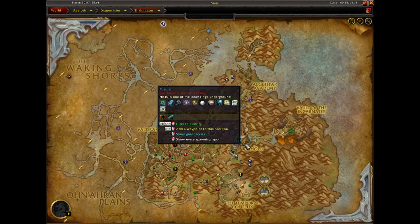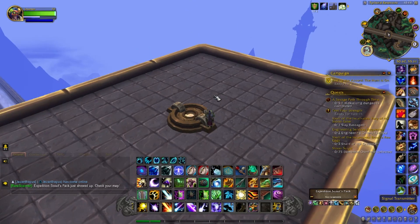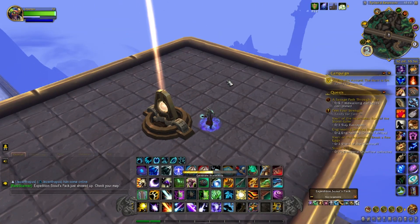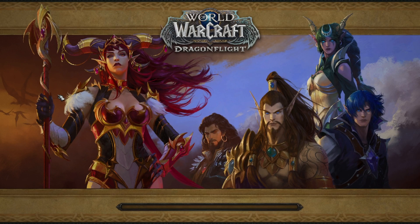The last transmitter is located in Valdrakken, in between Tyrhold and Valdrakken on the bridge. We'll activate that — and that's the last one. Now we can ride in style and test it out. We can still jump carelessly and go to Thaldrasus, Azure Span, or Waking Shores. Basically it'll give you one of those three spots per zone — so if you select the Waking Shores it'll send you to one of the first three transmitters.